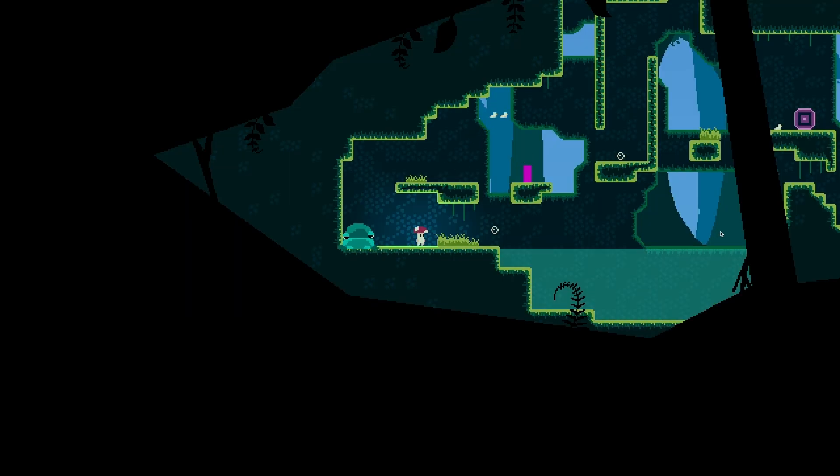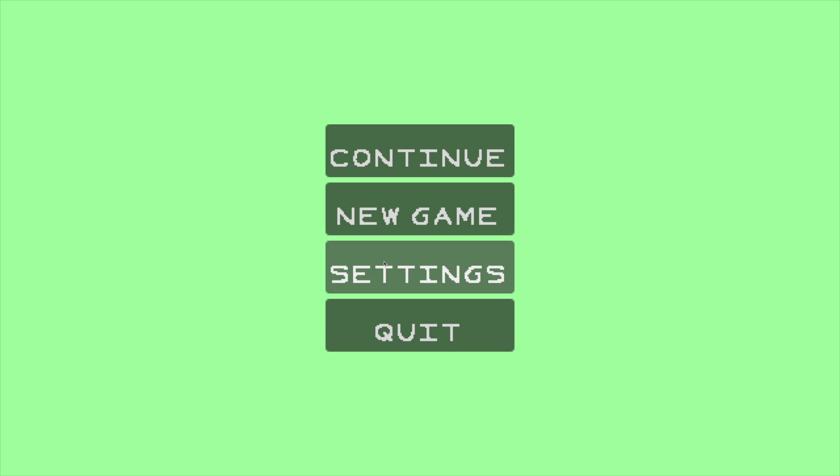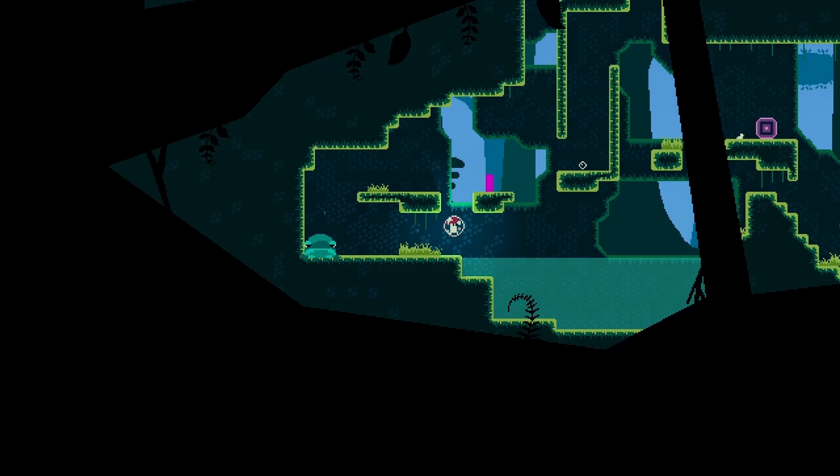Starting off, we now have a main menu. Only two of the buttons work though — that's the quit and resume buttons. We will address the other buttons in a future devlog.